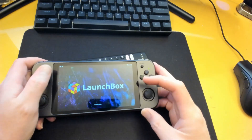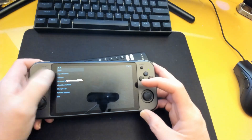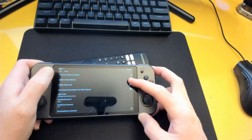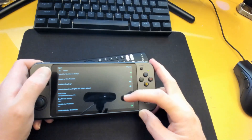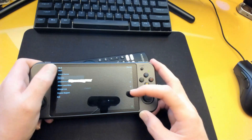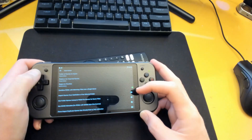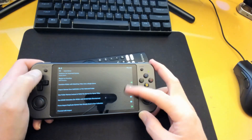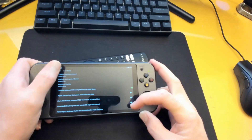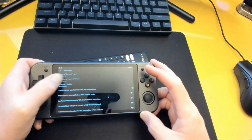Let me close out and walk you through the options. In LaunchBox, if you want to do imports you just click here. Under Options you can go in and customize, set up your EmuMovies login, and then if you want to import games you can set up what games to import, what folder, and what platform.